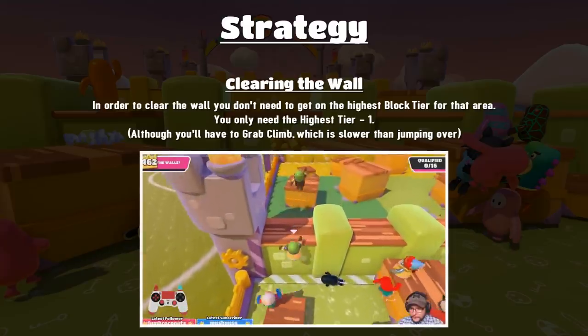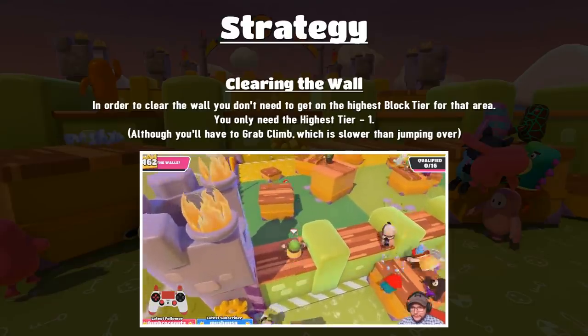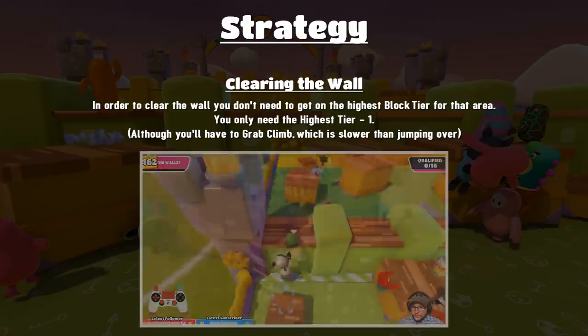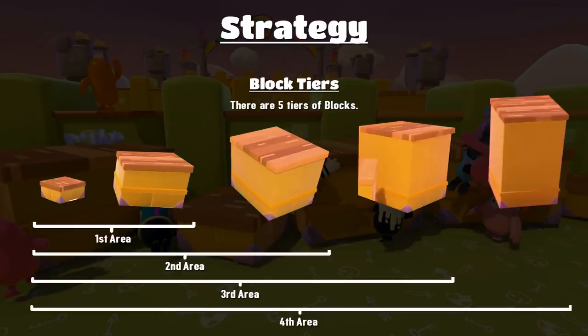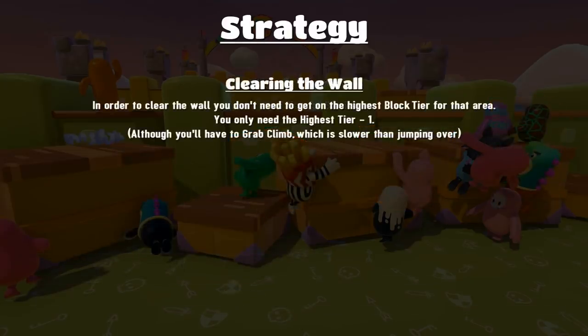When it comes to clearing a wall, you don't actually need to get onto the highest block tier of that area — you only need to get to the highest tier minus 1. In the first area with tier 1 and tier 2 blocks, you only need to get onto tier 1 in order to jump, grab the wall, and climb up. Climbing up a wall is slower than jumping over it, so if you have access to tier 1 that jumps neatly onto tier 2, you should do that and jump over. You never need the highest tier block, but it helps.